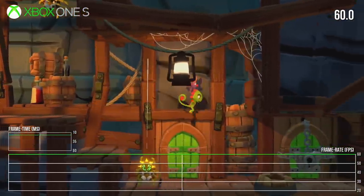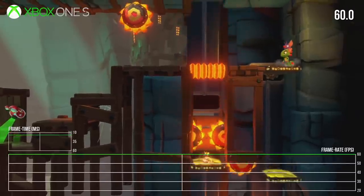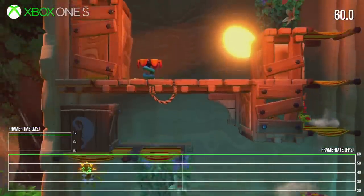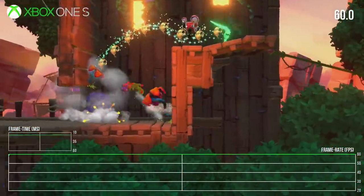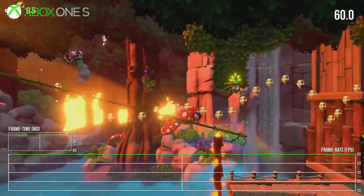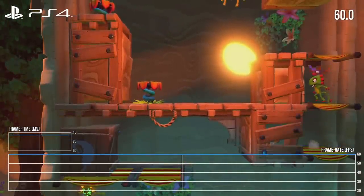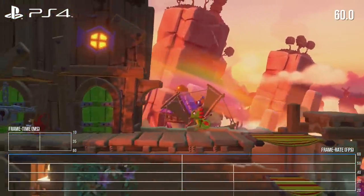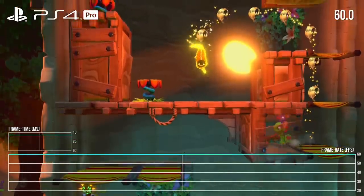The results on other consoles are somewhat boring in terms of frame rate analysis, but ultimately much better for the end user. I played through the first five or six stages on each system and tested the same level that was giving Switch some problems. The Xbox One S has no problems zipping along at 60fps without a single hiccup. The base PS4 performs just as well — the same resolution, the same silky smooth 60fps experience without the slightest interruption. PS4 Pro also offers perfect performance, perfectly smooth despite the lower than expected resolution.